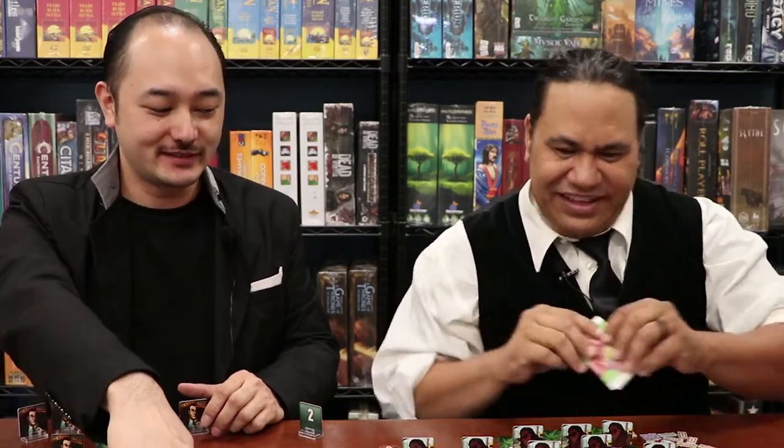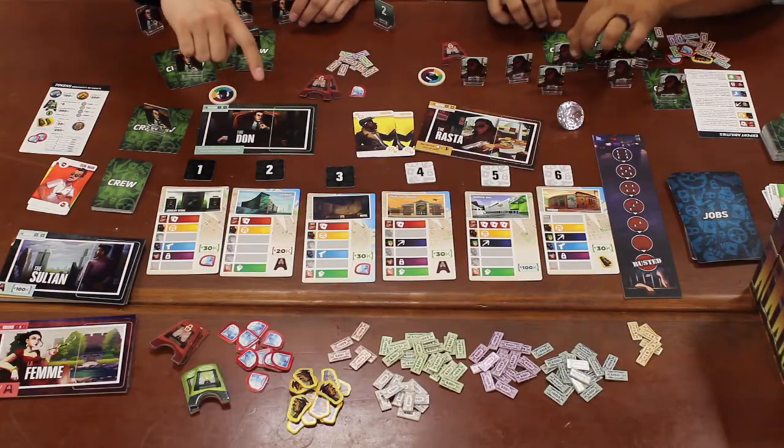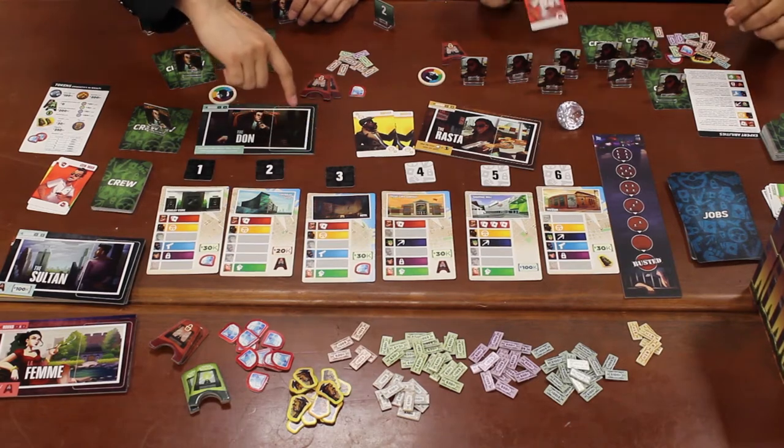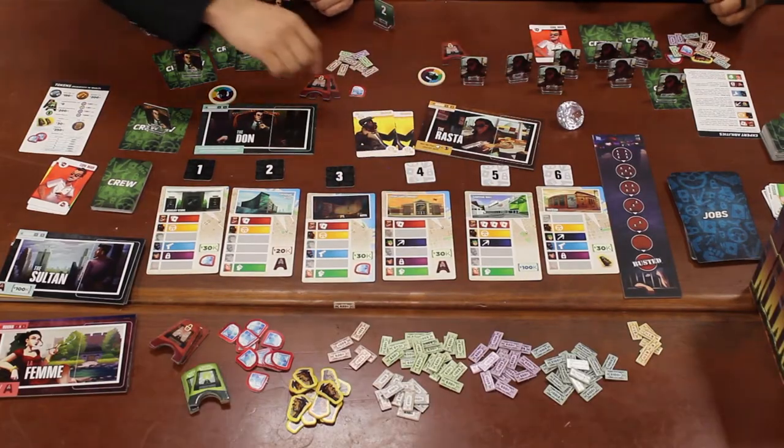Number three — I decided the hotel wasn't that big of a job. I didn't really like robbing hotels. Number four — credit card company. Yes, I went there. I had a conman there, but I noticed you did not go there. No, the FBI goes after you for that kind of stuff. Now you get to pay $20,000 for a failed job. Congratulations! That makes me feel significantly better about this one.